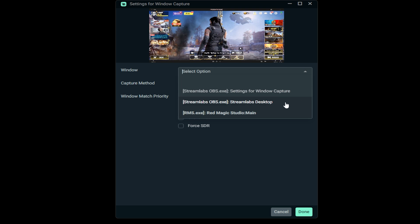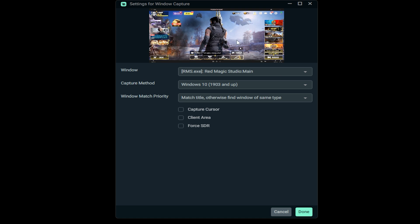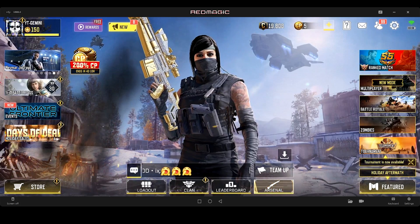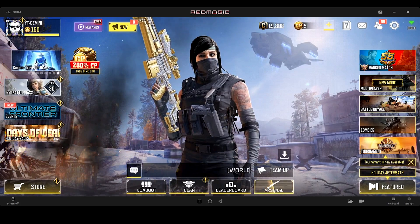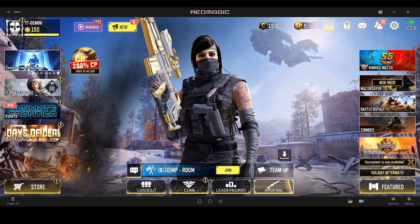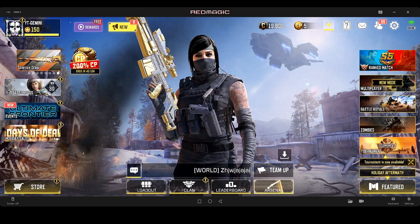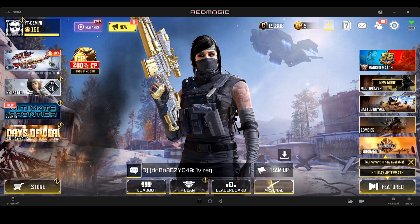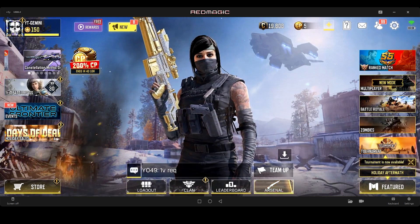In the dropdown, you'll see 'Red Magic Studio Main' or 'Red Magic Studio Video' — whichever works. Click on Main and it should show up projecting your phone screen. Set the capture method to 'Match Title' or whatever works for your software. Click Done and it pops out. You can stretch or fit the screen to your preference. If you have an overlay, go ahead and add it. Note that the Red Magic watermark at the top won't appear during actual capture — I'm just demonstrating how it looks.